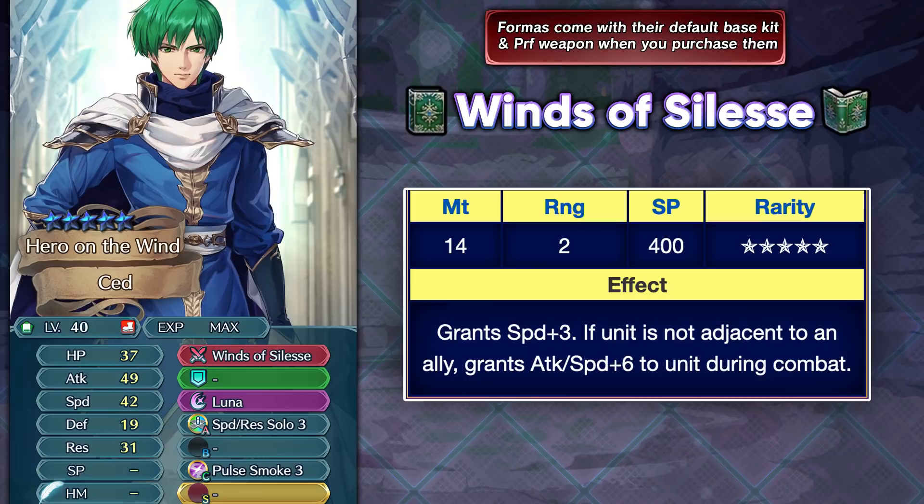The final unit is Ced, and it just makes me sad because they shafted Ced so hard in FEH. Even when he came out he wasn't a dealbreaker — his preferred weapon Winds of Selyse is not a very good weapon in modern times, and even back then it was nothing special. Lewin had a better weapon before his weapon refine, just to give you an idea. The competition is insane for green infantry mages — we have Pent, Legendary Celica, Thrasir, and Young Merric — and Ced is unfortunately not very impressive in that regard.